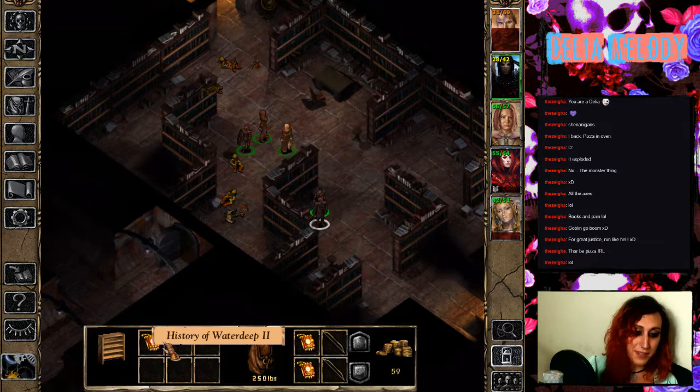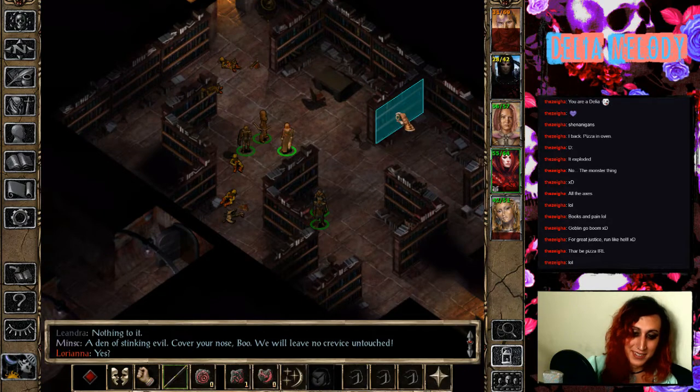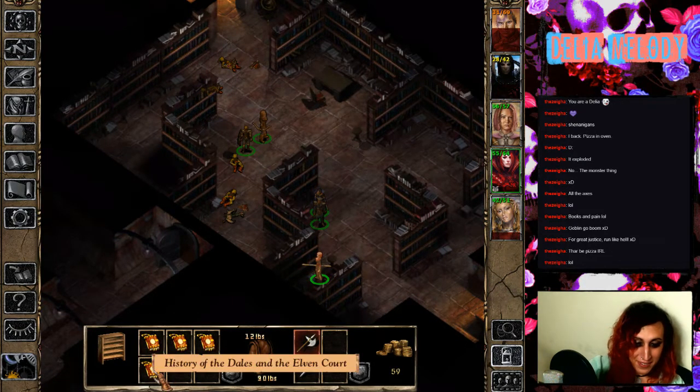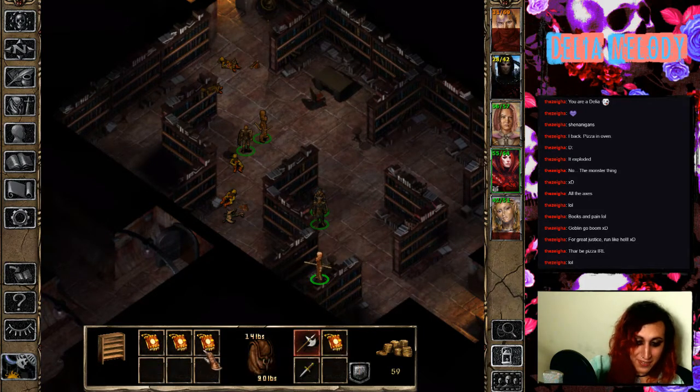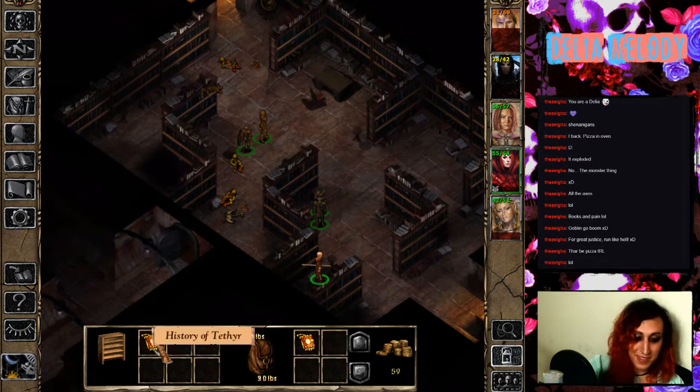Oh, there's pizza! Awesome, thank you — that's so super duper awesome of you. History of Waterdeep 2, to go with History of Waterdeep 3. There are so many bookshelves. Oh my gosh, look at all these books. History of the Dales and the Elven Court. History of the Chosen of Mystra. History of the Bell and the Depths. History of Tethyr. Oh my gosh, look at how many bookshelves with books.